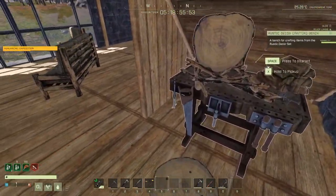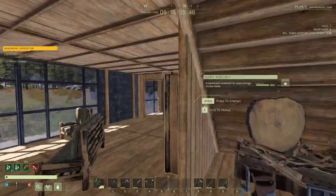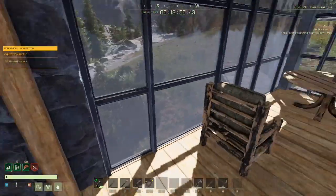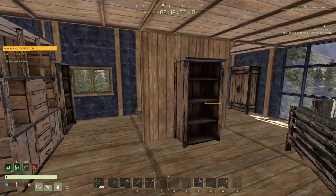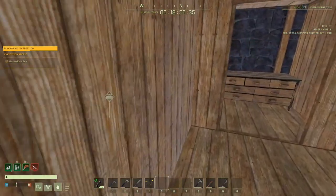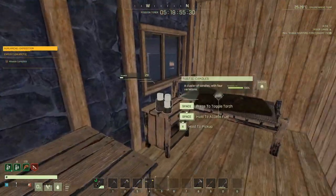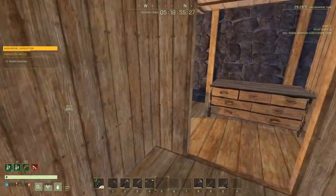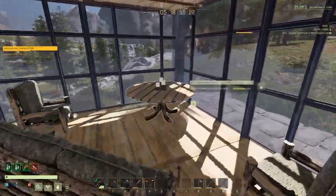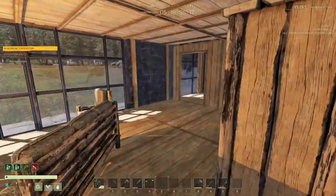I kind of thought this was like the hobby closet or something — the hobby being making the rustic furniture. So there's that. And then up here I just did a quick couple of bedrooms. Got some candles going on here, so we can get the candle light going and light up the place, which starts looking pretty good even at night. Which is kind of nice.